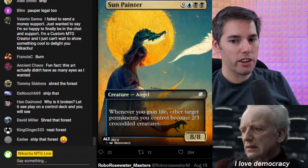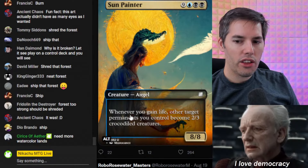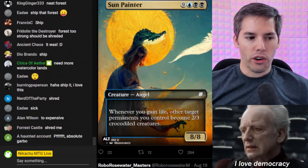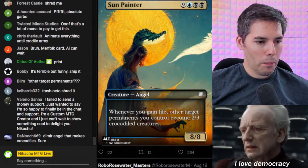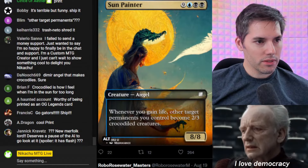We've got Sun Painter. Black, black, blue, nine generic — that is a very expensive card. It's not even legendary, so you're not even going to make it your commander. For an 8-8 angel that looks like she has the head of a crocodile — whenever you gain life, other target permanents you control become 2-3 crocodile creatures. It's a crocodile that went to heaven! Someone killed this thing for its skin to turn it into luggage, and now whenever you gain life your permanents become 2-3 crocodile creatures. I love how the image matches the ability. Let's ship this thing.